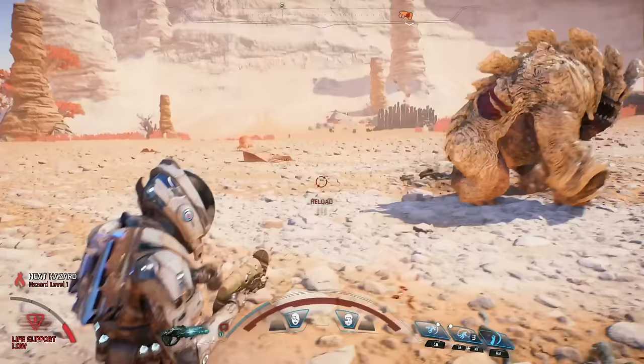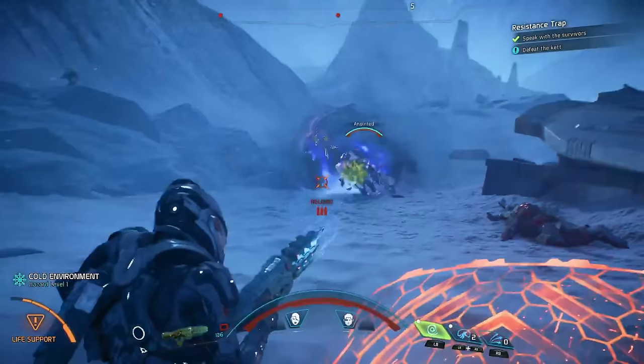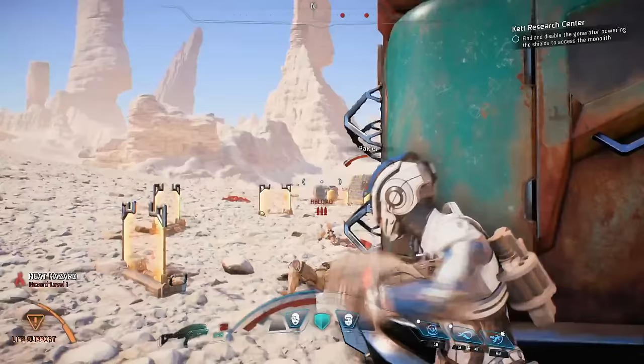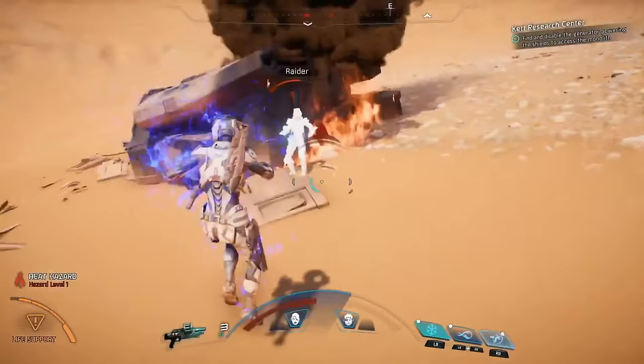Our first video will take a look at weapons and skills. Andromeda's action is built around fluid, fast-paced, third-person combat. Our combat offers amazing freedom of movement, with the use of a jump jet that allows you to jump, evade, and even hover while you're fighting. You'll also notice a new dynamic cover system that allows you to seamlessly use almost anything, including your own vehicle, for cover. All this freedom allows you to approach the battle in a way that suits your gameplay style.